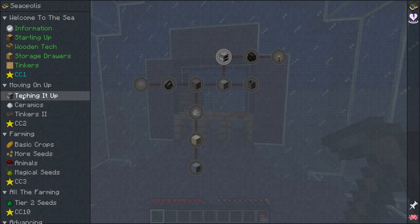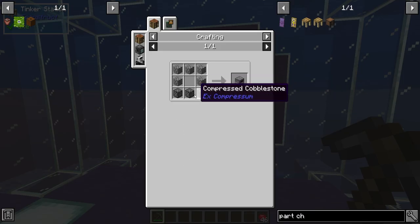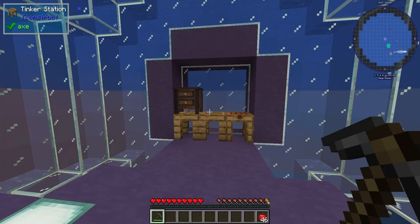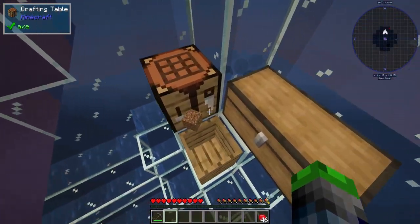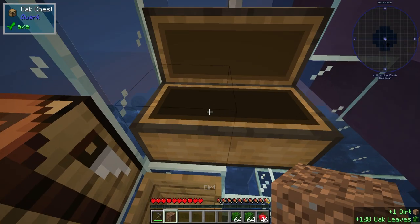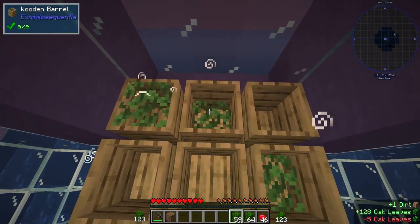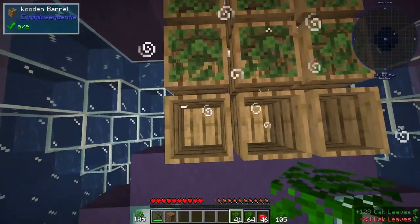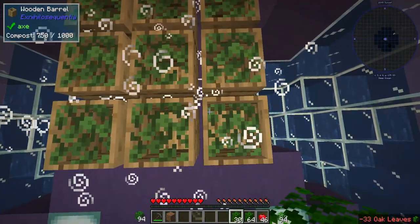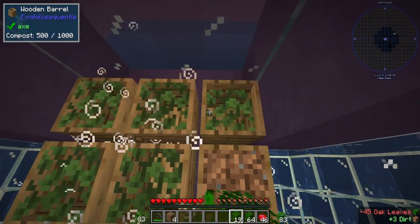The next part we're going to be doing is called Moving On Up — Teching It Up. The furnace wants us to get compressed cobblestone — three compressed cobblestone. We need to take our leaves here and get some more dirt because we're going to have to start sifting. I would highly recommend using leaves because it's only four leaves to fill up, while it's like eight saplings — so it's more cost effective to do leaves.